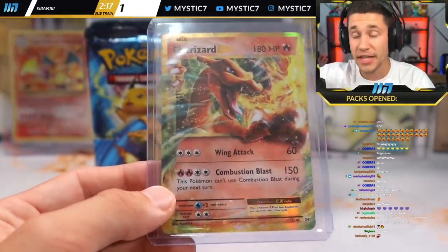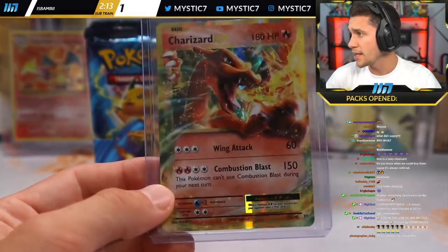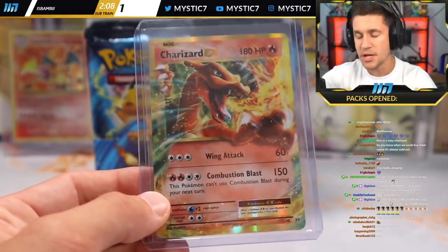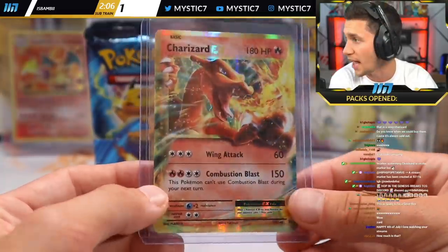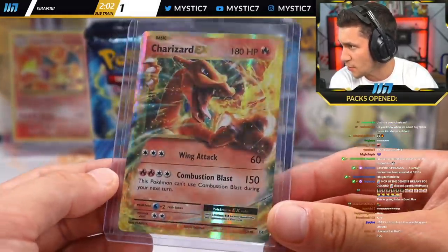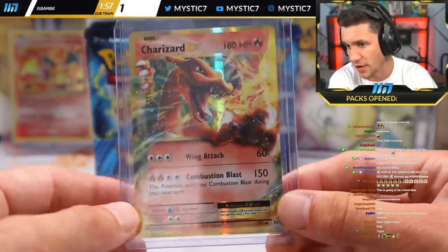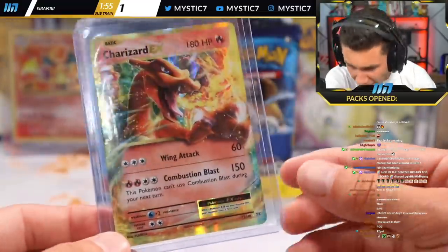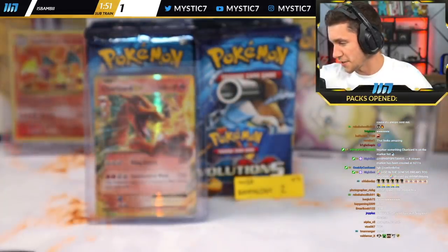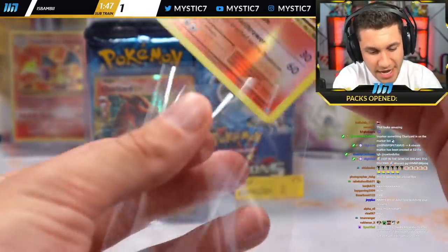If you guys want to get in on the breaks, they sell out kind of fast. Join the Discord server — it'll tell you what time packs go live, which day, which packs, and how many. The packs went live this morning at 10 a.m. PST, announced on the Discord server. Happy Fourth of July to Ravens on the Charizard EX pull. XY Evolutions is sick.